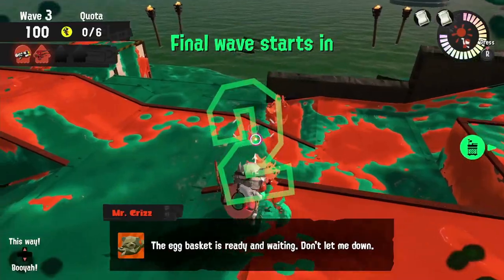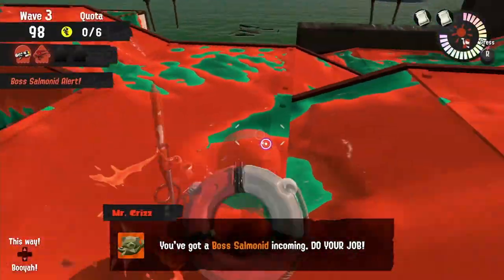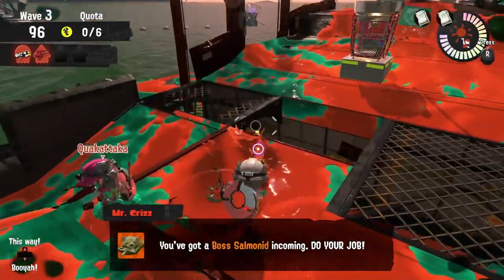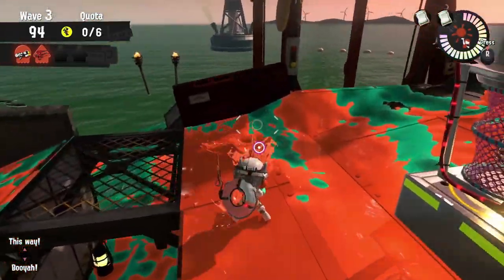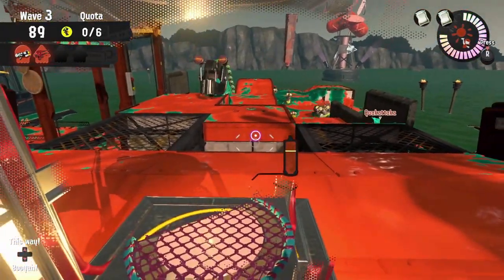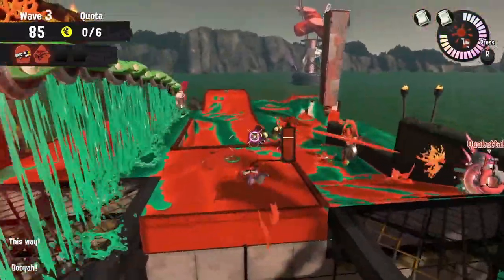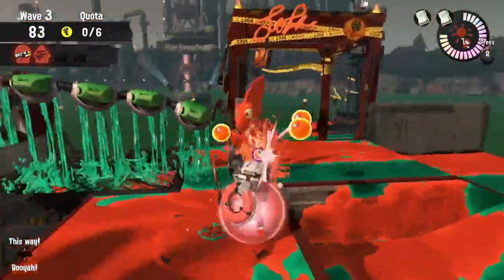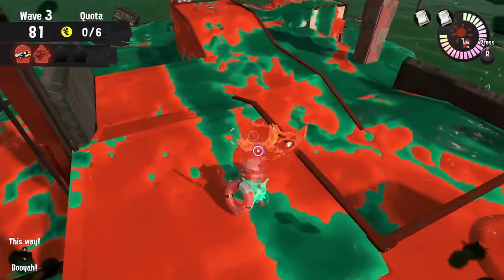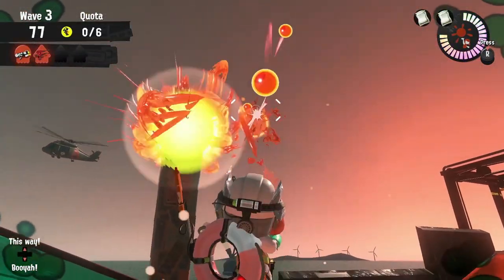One thing that makes Marooner's Bay more difficult than Gone Fission is the location of the basket. In Gone Fission it was in the center, but to get to the basket at Marooner's Bay we may have to swim by all of the ship. Fish stick locations will completely cut our mobility, so fish sticks on Marooner's Bay are a very high priority target. The fish sticks will also give us fantastic locations to throw bombs in for fly fish. Marooner's Bay can be played insanely smart — look for those moments where you can cut corners, climb walls, and get eggs in or closer to the basket.